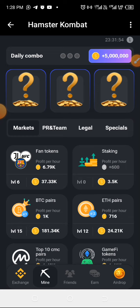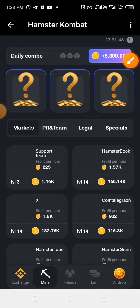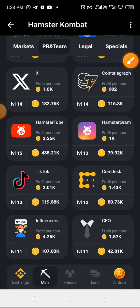The first card is TikTok, which can be found under PR and Team. Click on that, and then if you look down you will see TikTok here, so click on it.